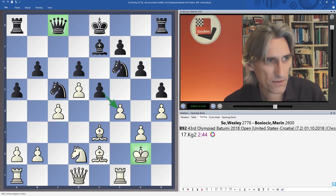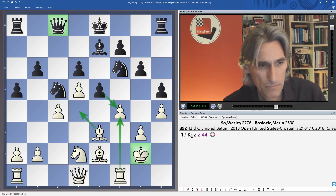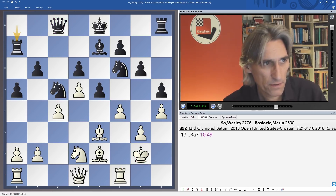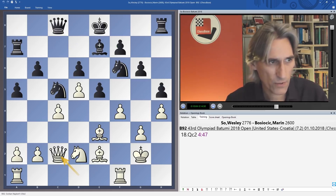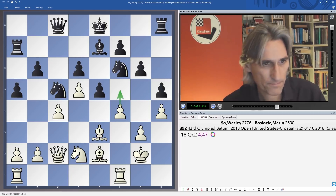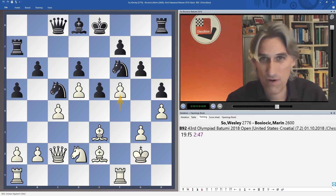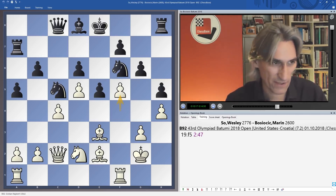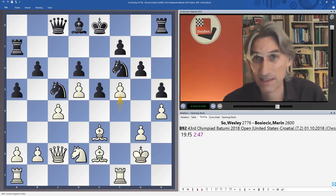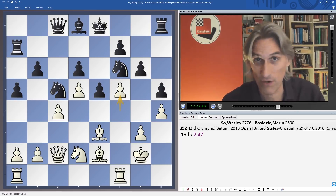Perhaps the knight should be exchanged off, but in that case maybe even rook takes and bishop d4 could be very strong indeed. Rook a7 was played, obviously thinking about guarding some squares. Queen c2 — a nice move just preparing the advance. Bishop d8, and now f5, and Wesley really is in the driver's seat. Where's black's counterplay? It's just not there at all — something has gone very badly wrong for black, whose moves look indecisive without a coherent plan.